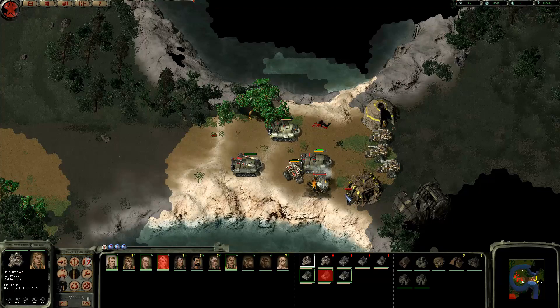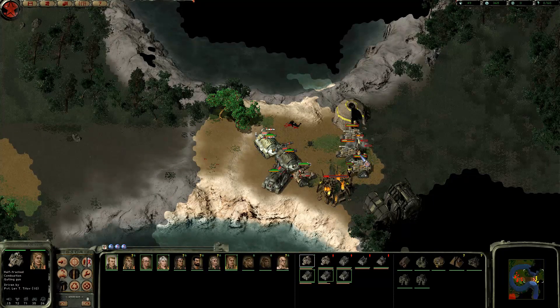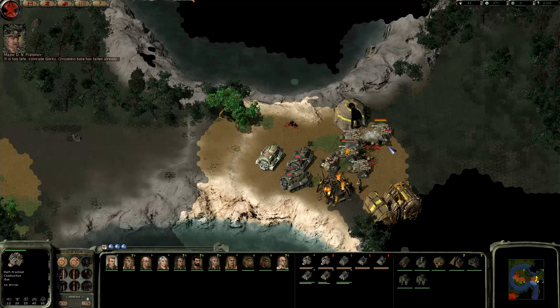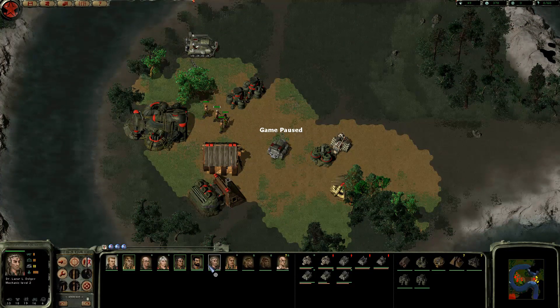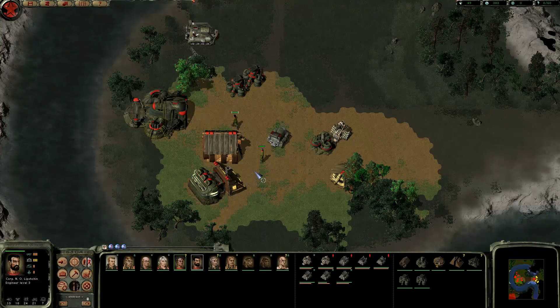Wow, these guys have got a lot of vehicles — holy crap, there are a lot of them. We have destroyed the Arabian positions and now head west. The Yankee base has fallen already, but if you move quickly you may take the Americans before they dig themselves in. Before you go, make sure you destroy the lab — the enemy must not obtain our technologies. We can do that. What about Professor Stevens? We left him in the depot. If Arabians find him he won't last long. Well, we technically haven't left him. You guys go and become scientists, and you two are going to take out the lab once they've done that.